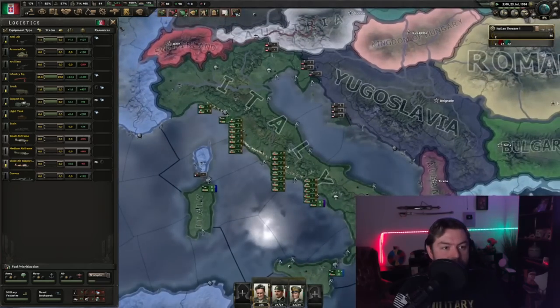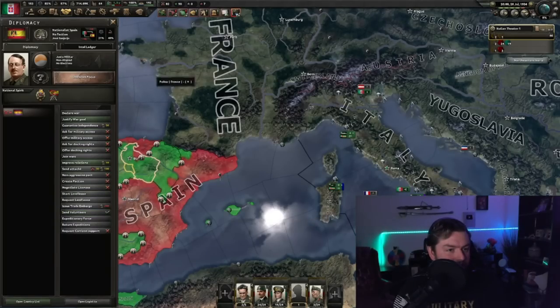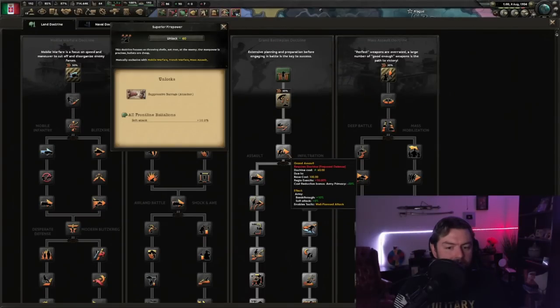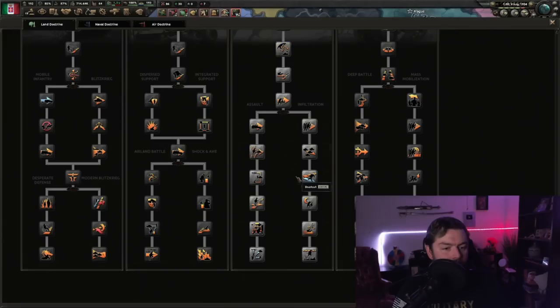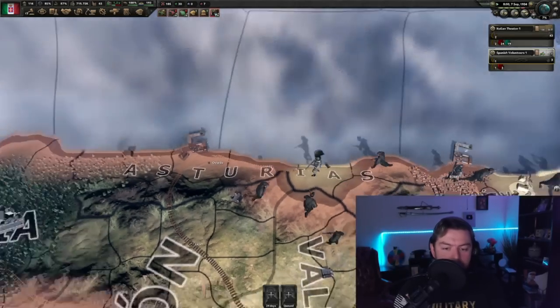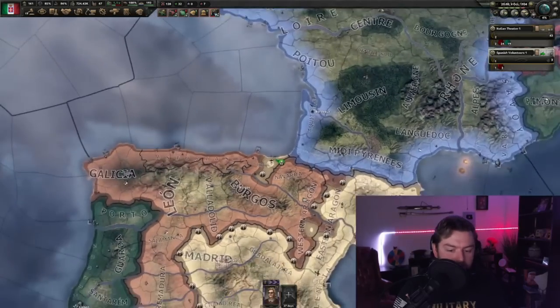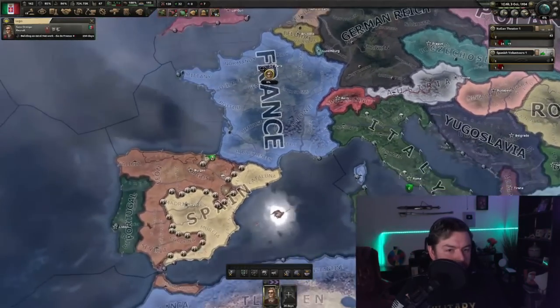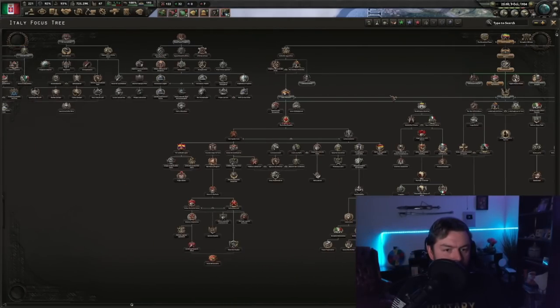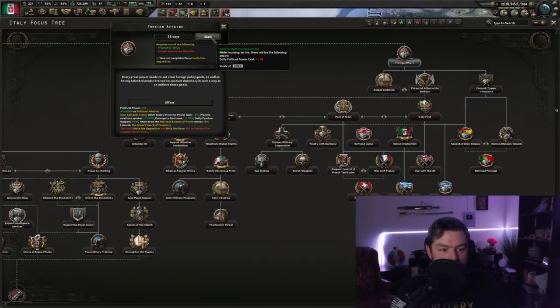Nationalist Spain? You know what, we are not even going to waste any effort over there in Spain. Actually, who am I kidding? Yes, we are. Let's get some men and air volunteers over there and start having some fun. Also, grand battle plan? Who needs that? Superior firepower all the way. Triumph in Africa, already done. A spy — sure. How about a seducer and a linguist? Yes, I'll take that. Let's send you on over to Paris. Triumph in Africa. Do we want to do anything over here? No — who cares about the economy? We want to have some fun in the Balkans. Always a good time in the Balkans — you can quote me on that.